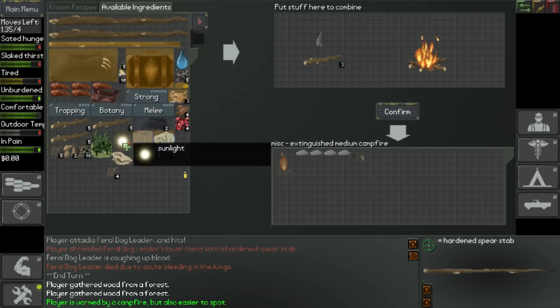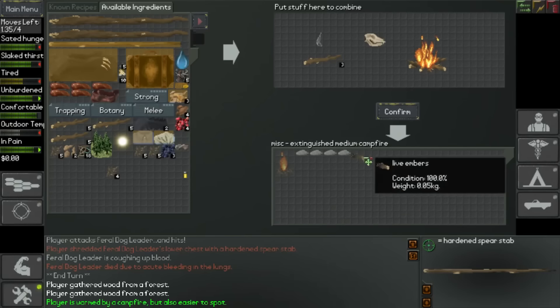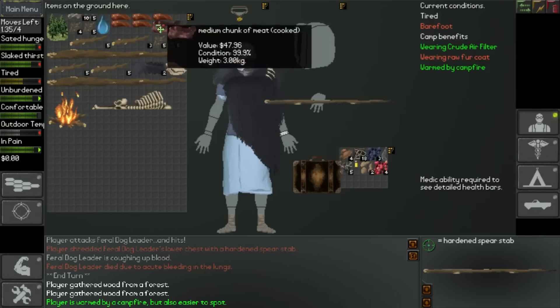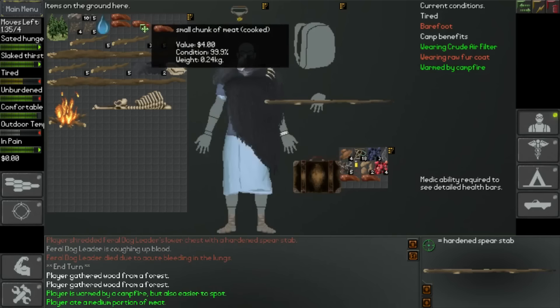Okay, do we need to cook anything else? So we've got some sunlight, animal skull - don't know if we can actually do anything with that. Live embers, handful of ashes. We're going to leave that for the time being, and I'm going to eat this chunk of meat. We'll pack the other stuff away if we've got space for it.